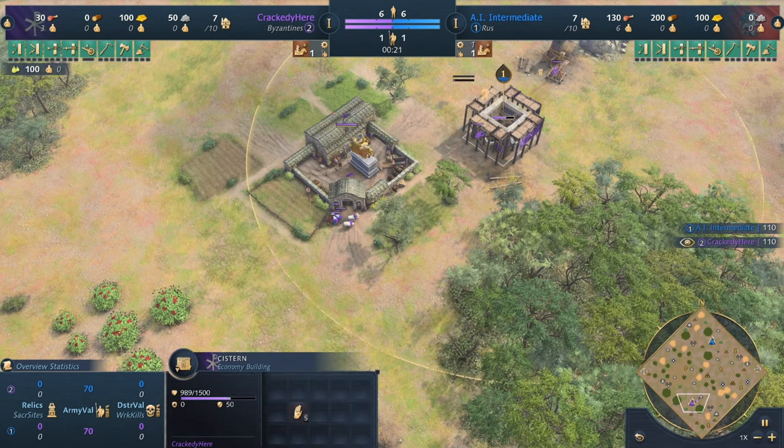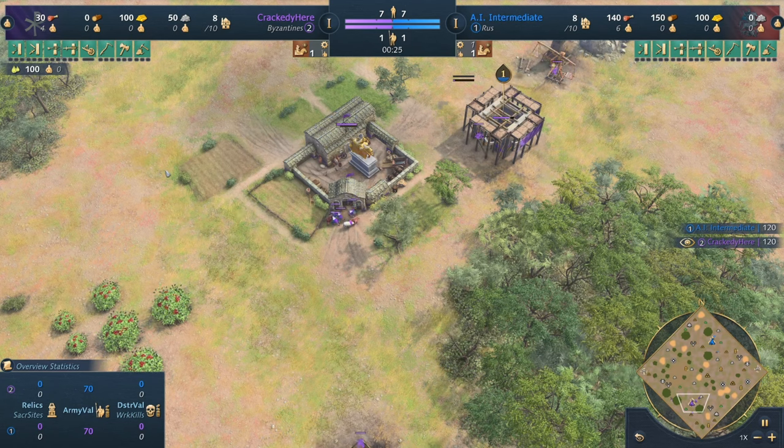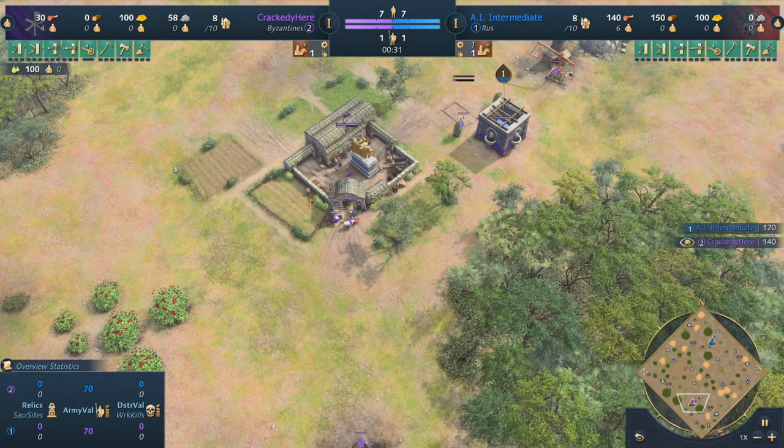As you can see, we've already placed our first cistern and we still have 50 stone in the bank. In this build order, we're going to be revisiting our two town center strategy with the Byzantines.